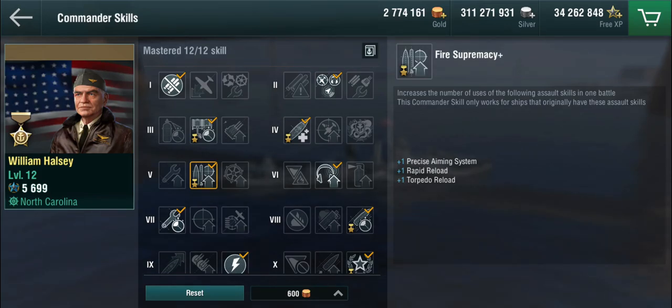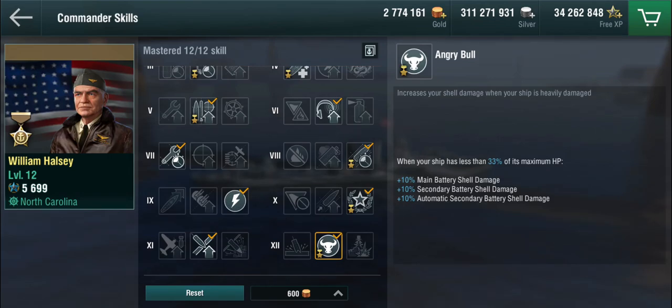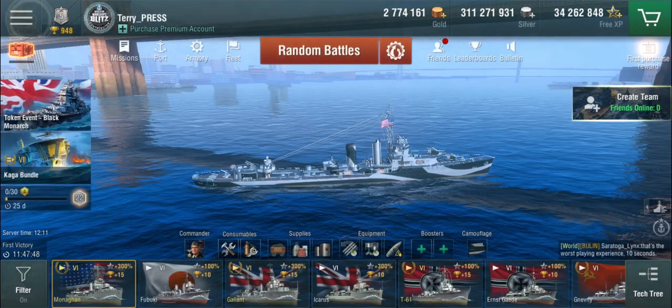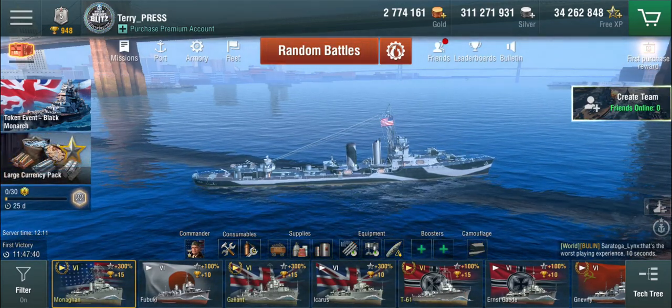Halsey gets the traditional Precise Aim and Rapid Reload skill, but he also gives us an additional torpedo reload skill. The Monahan is one of only two destroyers — I think the Somers at tier 10 is the other — that has a torpedo reload booster. One of the biggest problems with the Monahan was that it doesn't have guns, no smokes, no speed boost, and comes with only one torpedo reload. With Halsey you get two. There's also Adrenaline Rush Plus: if you drop below 33% HP, torpedo tube reload time drops by 10%, getting us to around 52 seconds or so.